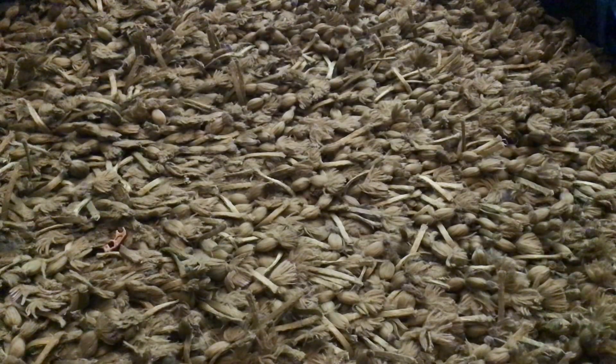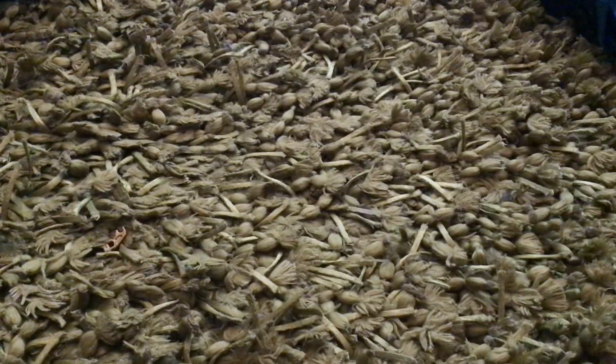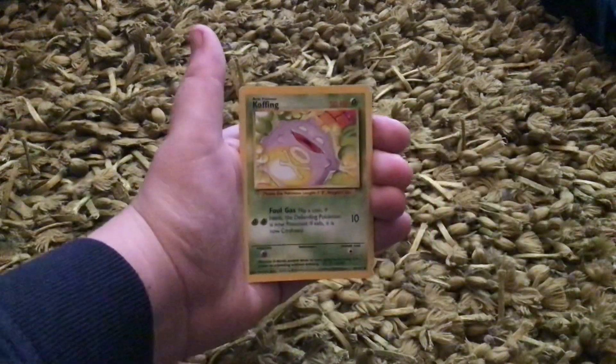I have four originals I think, and some of them are evolutions which are legal reprints — don't worry, they're not non-legal reprints. But they're reprints, as you can see there. If you want proof, it does say 1995. This is the original Gastly — it's got Foul Gas, which means flip a coin: if heads the defending Pokémon is now poisoned, if tails it is now confused. Pretty OP card — original Gastly.